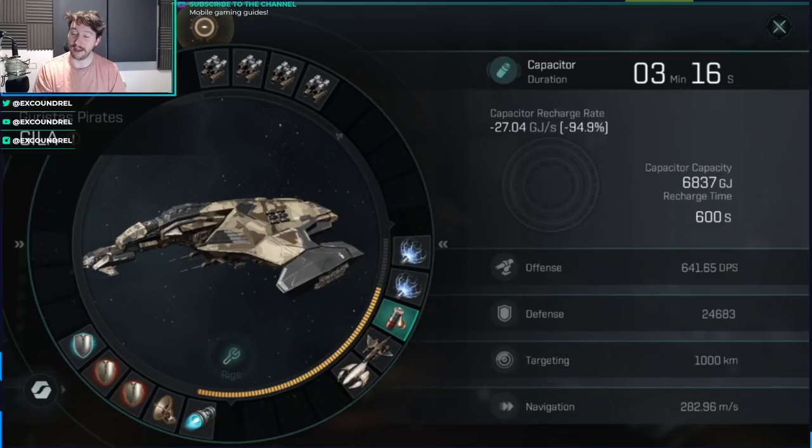I think this video is going to mostly explore how battlecruiser engineering can impact your overall cap recharge rate, and how capacitive control circuits give you a better peak recharge or better potential peak recharge. But actually the real world stat that you're interested in is capacitor duration, which is better in most cases with semiconductor memory cells.